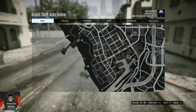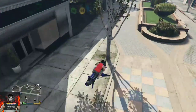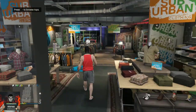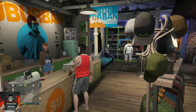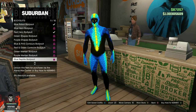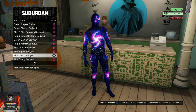For the first clothing glitch, I'll be showing you how to get any bulletproof helmet on any sort of body suit. Just make your way over to any clothing store on the map. Go over to the front counter and purchase any body suit that is your favorite. After you've chosen the body suit you want, make sure you save that as an outfit at least once.